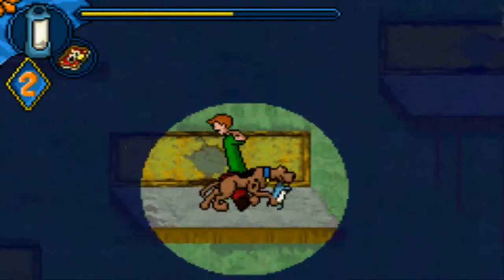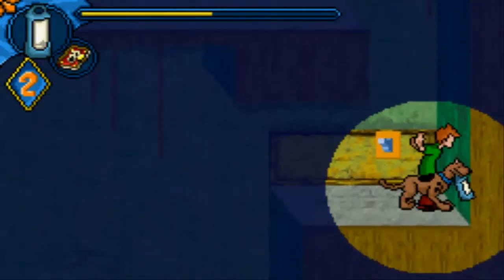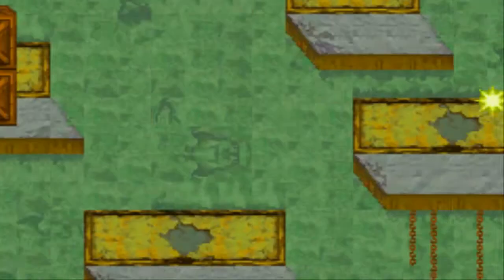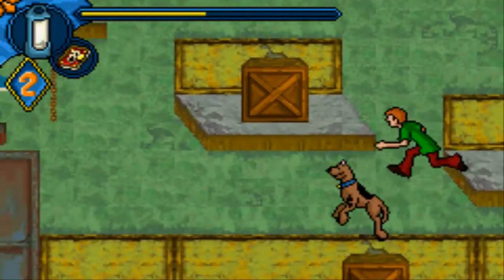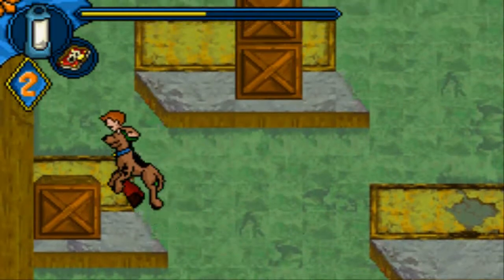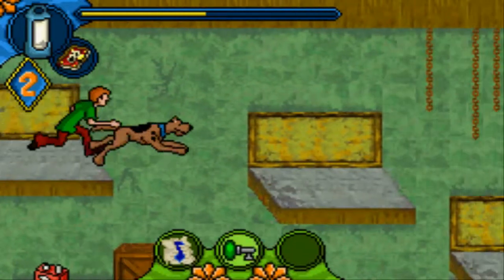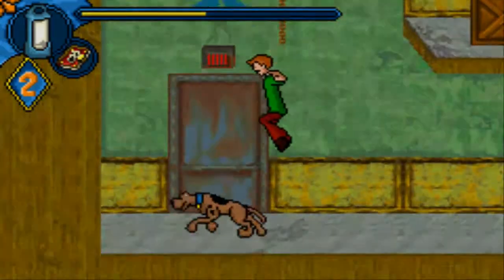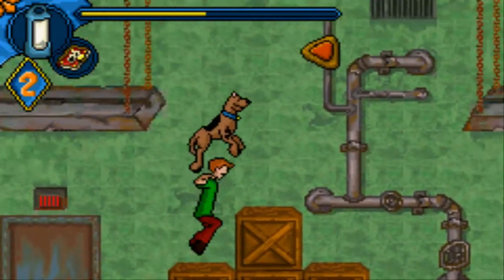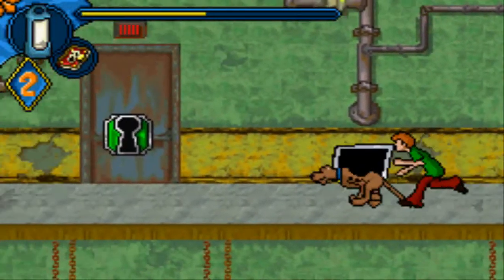We need that key. Hope the gang is alright — we haven't seen them, so it's like beginning a chapter. Sweet! Sweeter! Let's head our way up there and grab that green key. Let's see behind that green door. Here we are, the green door.